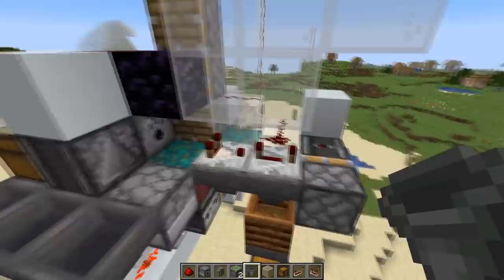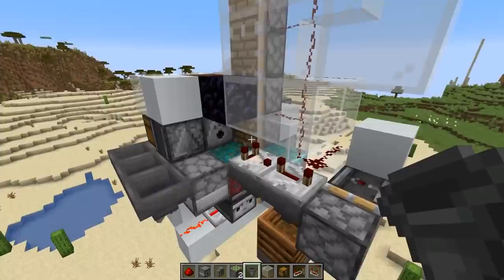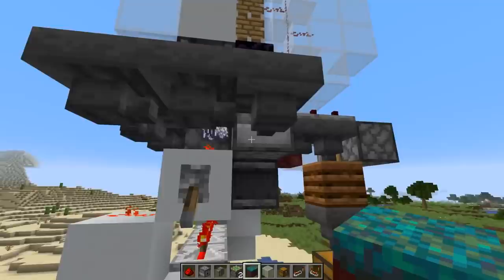The observer clock keeps activating the dispenser until the fungus has grown into a tree. We then detect that tree growth using the comparator here — we detect the fill level of the dispenser through the log — and then activate this tower of pistons. In case all the logs get pushed out, the whole process needs to start again. That's why we detect the bottom piston using the observer, and here we have a T flip-flop circuit that starts it again. We power this block here, there's some redstone dust on top, the dispenser gets powered again, and the second one as well.